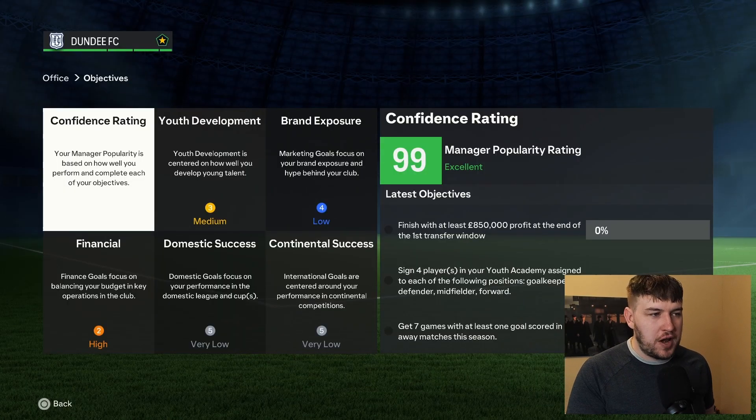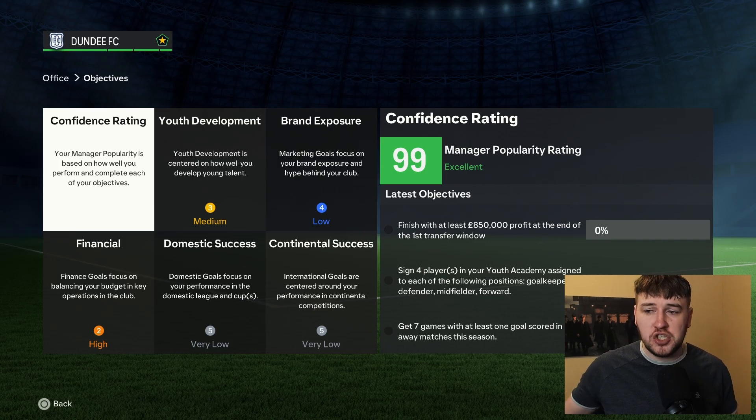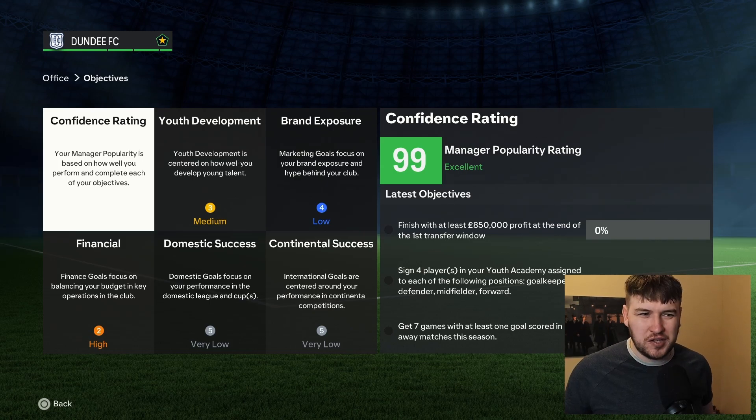As we head over to the game here, you're going to see we have already done this. We've turned off the objective, we've done the FC, we've made it so we have 99 overall manager rating for the entire season. This is how it will stay, and it will never change, and you should never be sacked. But obviously you guys want to know how we've achieved this.